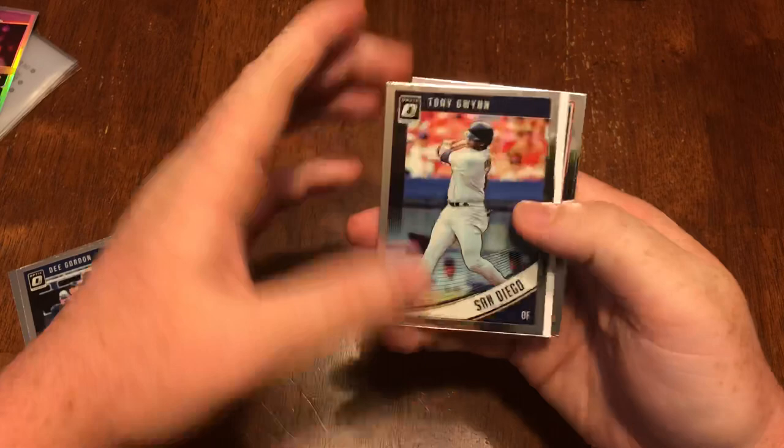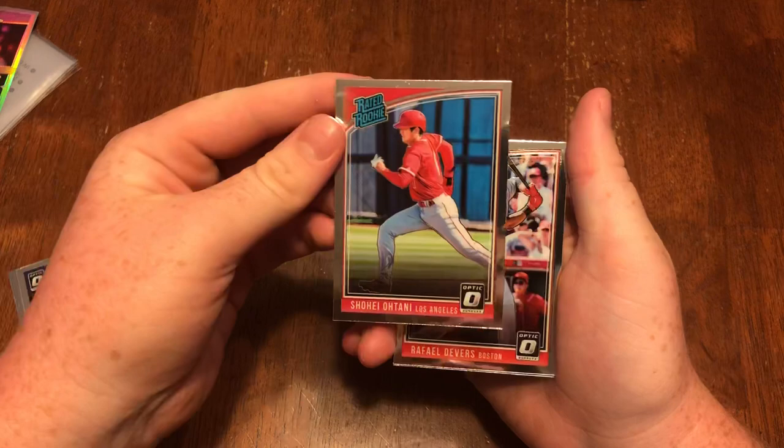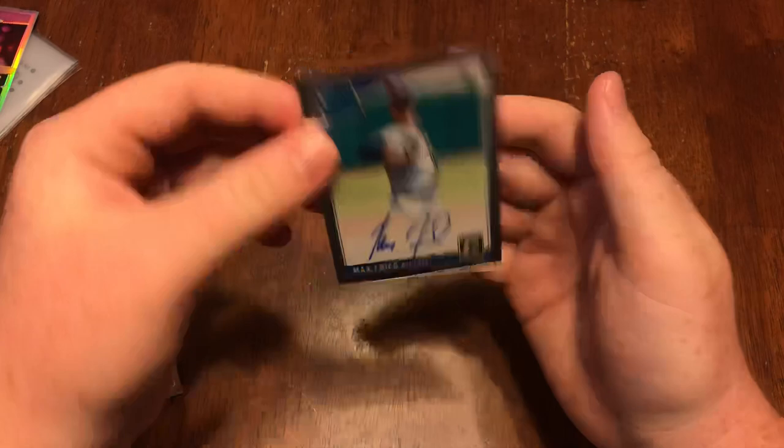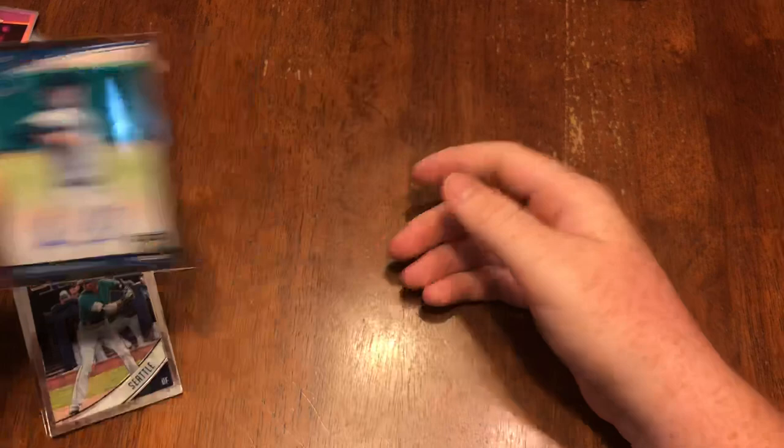By the way, these are only guaranteed two per box. There's a Shohei Ohtani rated rookie, Raphael Devers rated rookie, Tony Gwynn, and Max Fried for the Braves — he's pretty good.